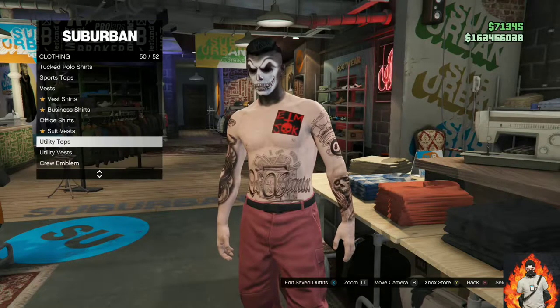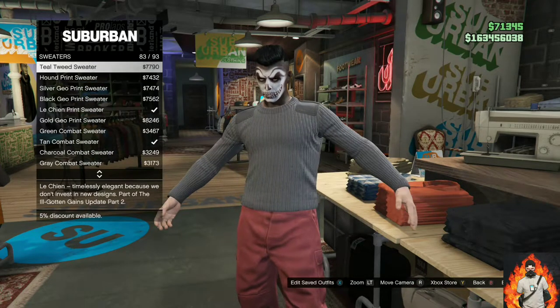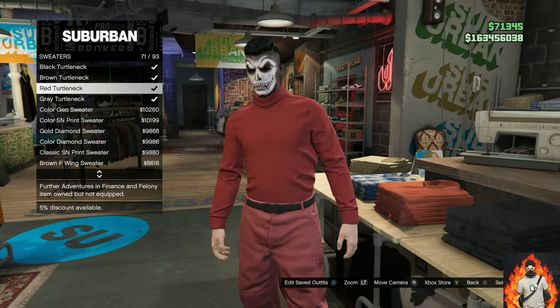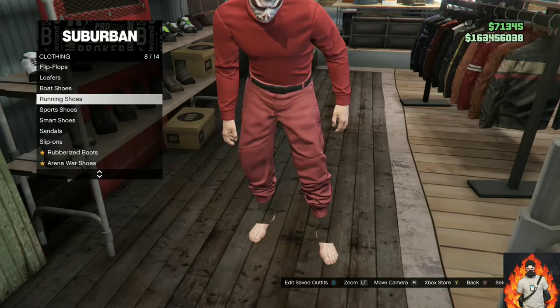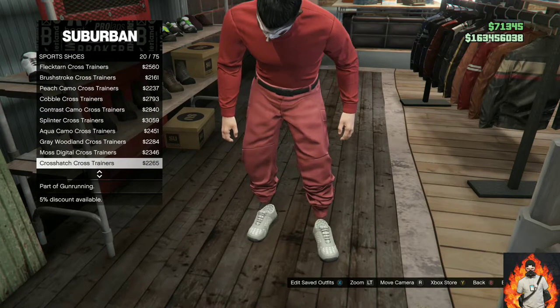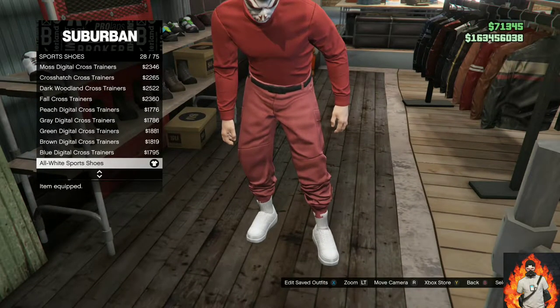Make your way over to the closest clothing store. Go over to the top section, then go over to sweaters. You will need to purchase the red turtleneck. Now make your way over to the shoe section, go over to sports shoes, and purchase the all-white sports shoes.